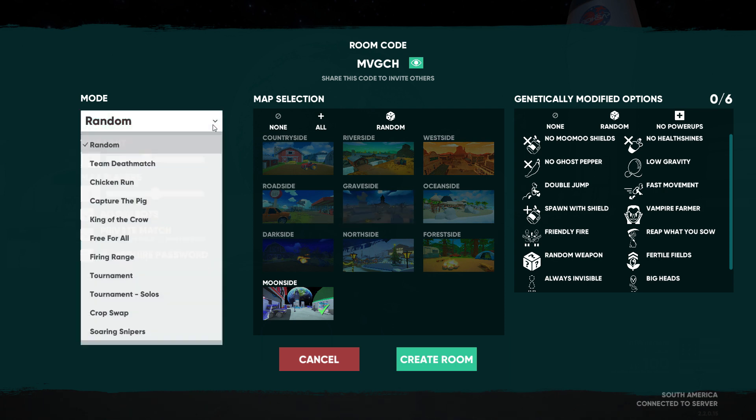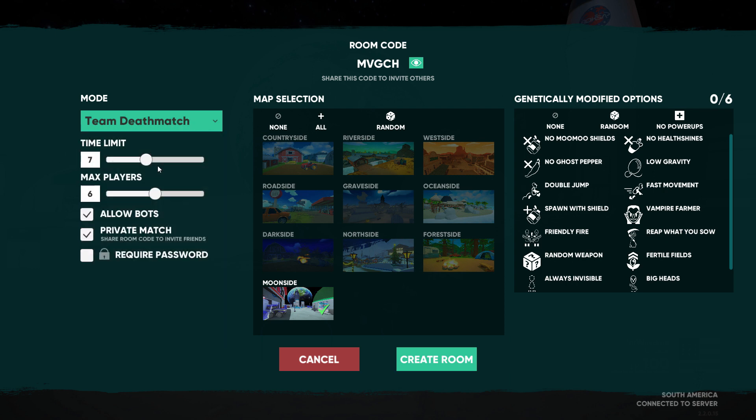We're gonna go private, Team Deathmatch. We realistically ought to go Soaring Snipers — which I played last night, ironically, on Westside. It was Daily Challenge related. We're gonna go 10 minutes, 10 max players. What I'm wanting to do is have as much time to just explore the map and then overcome a deficit if we get into one. We're just gonna jump in. I assume the Raidish gun's gonna be there.